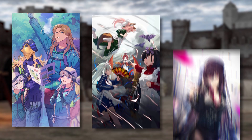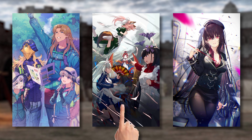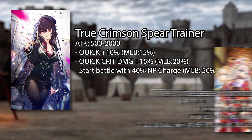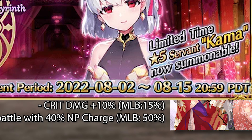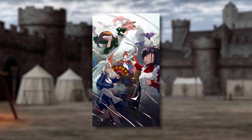Like always, the three, four, and five star CEs will increase the bronze, silver, and gold currencies. Nothing really much to talk about here except for this one — True Crimson Spear Trainer — which seems really familiar. It's pretty much identical to the five-star CE from the event we literally just had, but a bit more specific for a better boost. Also, I really hope they keep the name of the four-star CE as Hell's Kitchen.